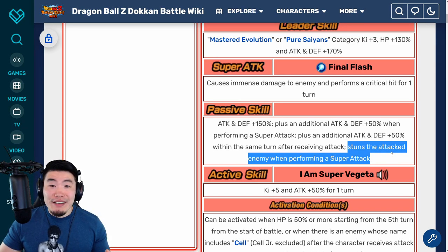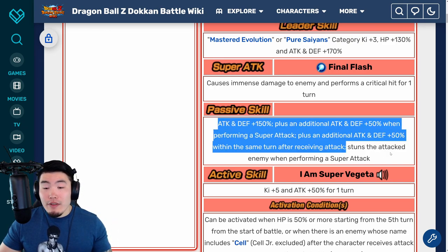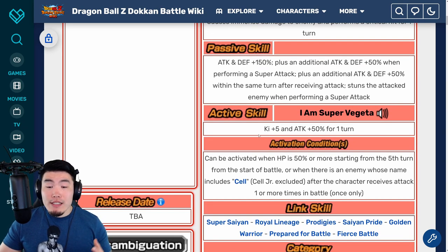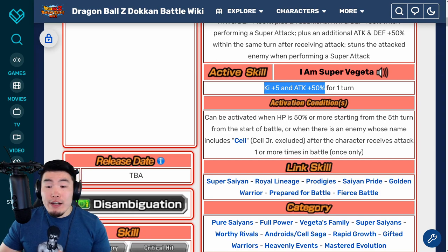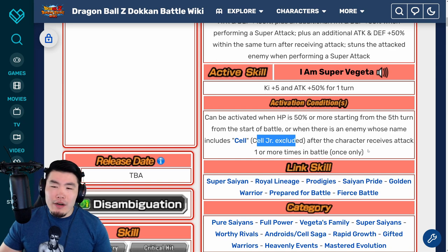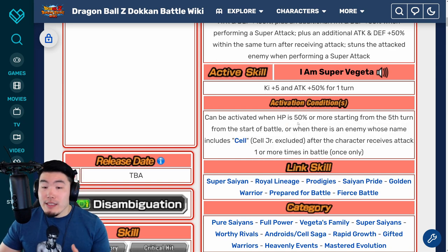100% chance to stun is going to be amazing for Super Battle Road and Extreme Super Battle Road — that's going to be super clutch. So we got this passive: 150%, and then +50% when performing a Super Attack, and then 50% more after receiving an attack. Then we have his Active Skill, which is Ki+5 and Attack +50% for one turn. It can be activated when HP is 50% or more starting from the 5th turn, or when there's an enemy whose name includes Cell (Cell Jr. excluded), after the character receives an attack one or more times — once only. Most of the time it'll be the 5th turn condition, which is not terrible.